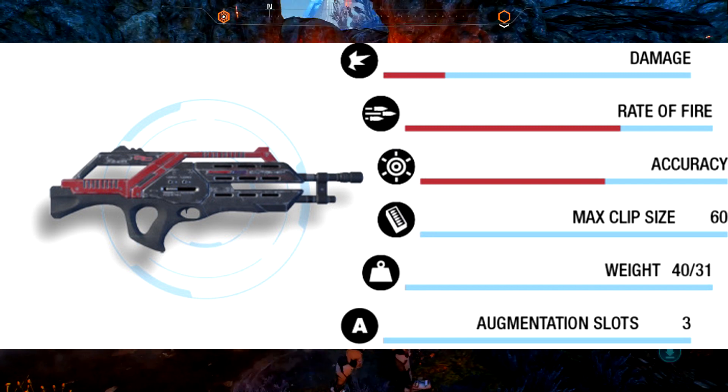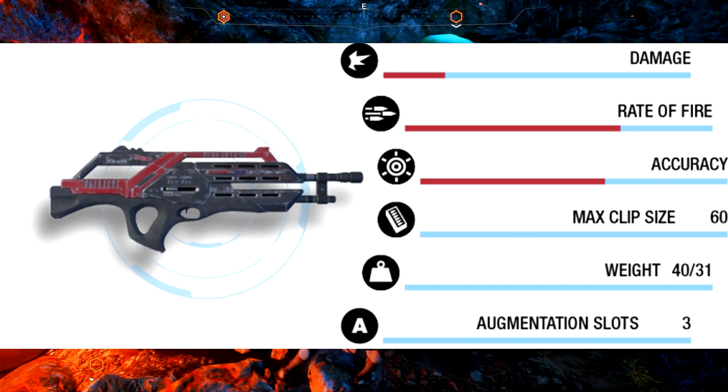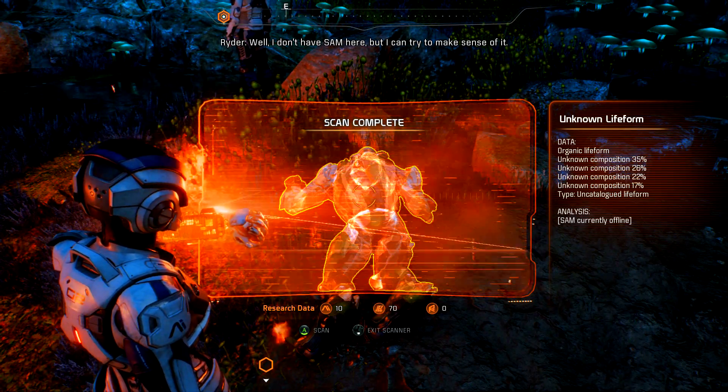Having a clip size of 60 gives you a longer period of time to cause damage to your opponent — something I really like. For this you'll spend 150 on the blueprint, and you'll need omni gel canisters, copper, cadmium and element zero to design it. The Revenant is very, very good.